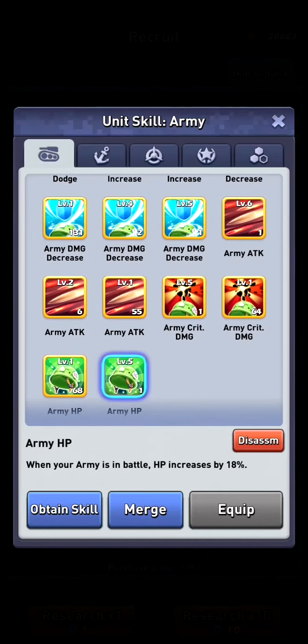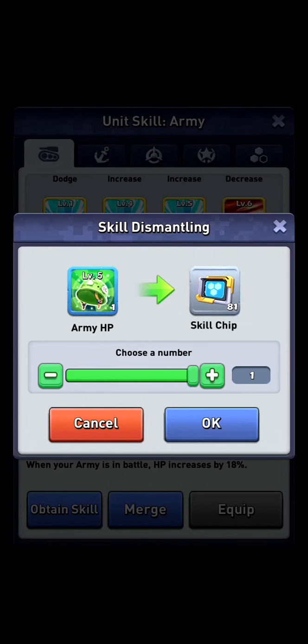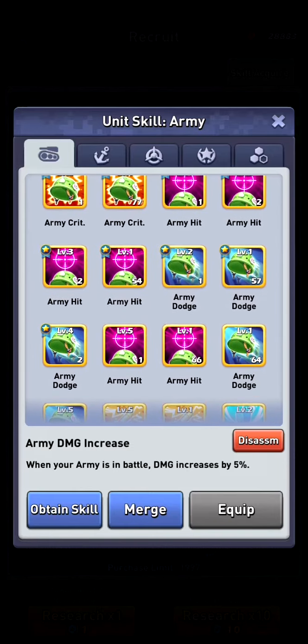But take your time, just disassemble them all. This is a level 5 — if I disassemble that one I get 81 skill chips. A level 5 skill contains several merged levels, but it's 81 as well. So if I disassemble all the normal ones we get a lot of those skill chips.